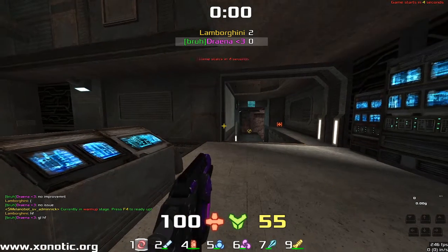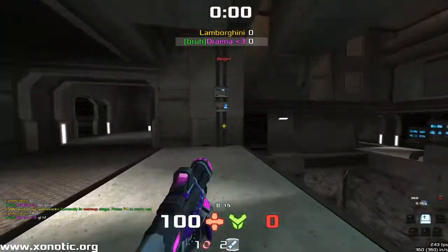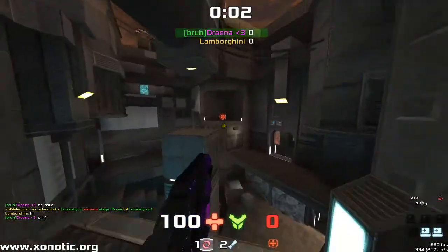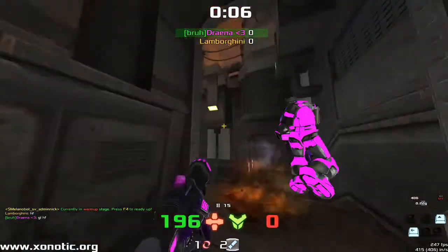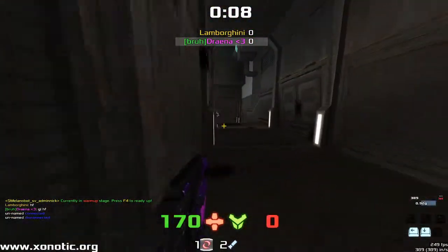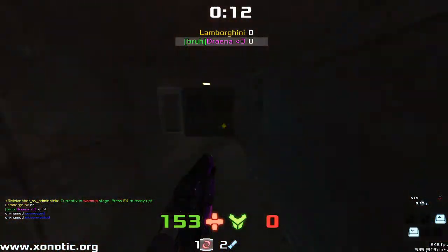Hello and welcome back to a Xonotic casting video. Today we have Drainer who has sent in this demo, and we are watching versus Lamborghini, who is Rainbow Shadow under a different name. We're going to start off with Drainer grabbing the first Mega on this Fuse map.